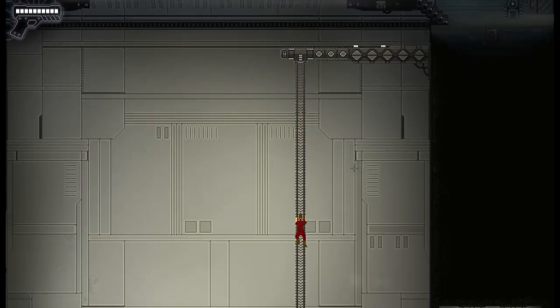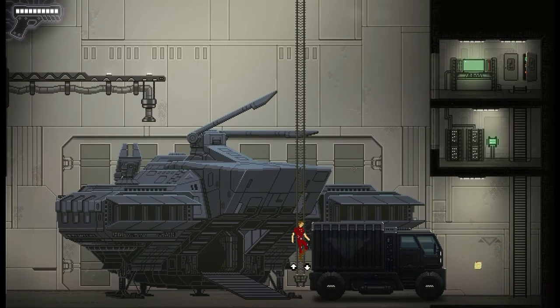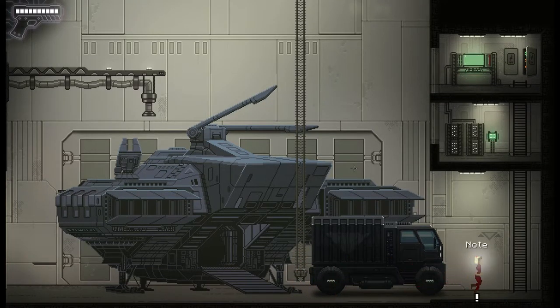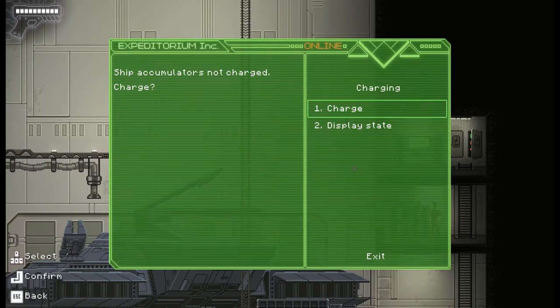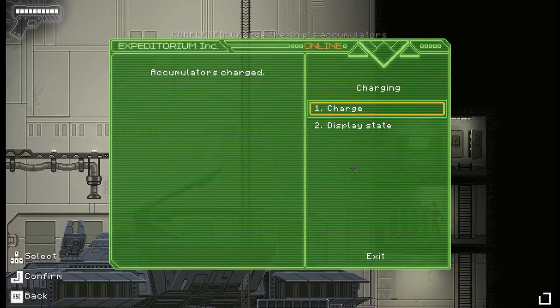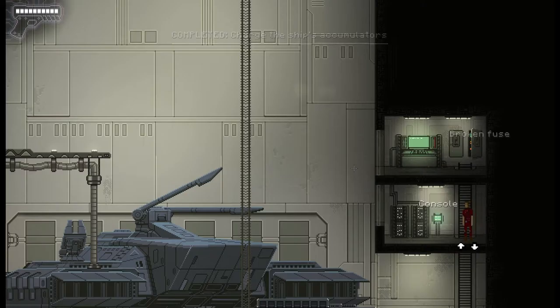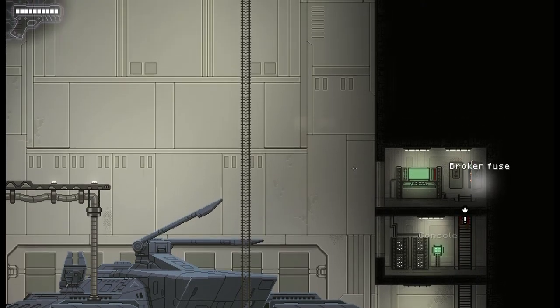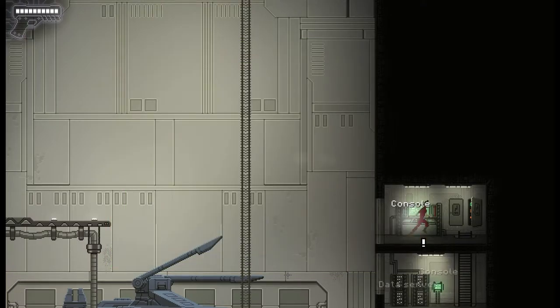A drop and grab — I wouldn't like to try from the very top to the very bottom. Let's charge them. Accumulators charge. Display the state — everything is good. Chain up, cargo elevator active. I think we're all good. We might need to use the crane, we might not. But what I need to do now is get my girlfriend off the ship or onto the ship. Let's try pressing up and see what happens — does this bring my girlfriend on board?